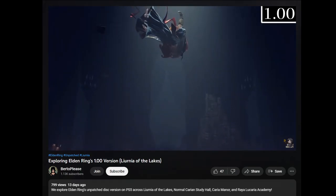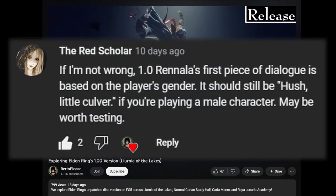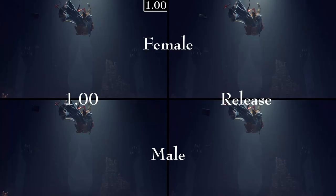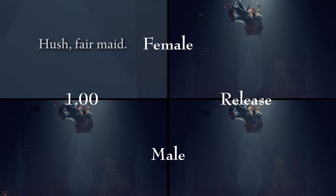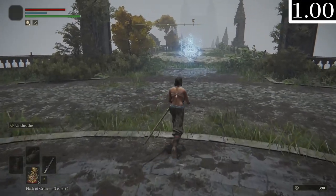Firstly, I mentioned there were some dialogue differences for Rennala, and it seems I got very lucky because I was playing as a female character in 1.0 and apparently that's the only one that's different. According to comments, in 1.0 Rennala will have slightly different dialogue if you're playing a female character. I went and checked all four variations and confirmed Rennala calls you 'culver' for every instance except female characters in 1.0.